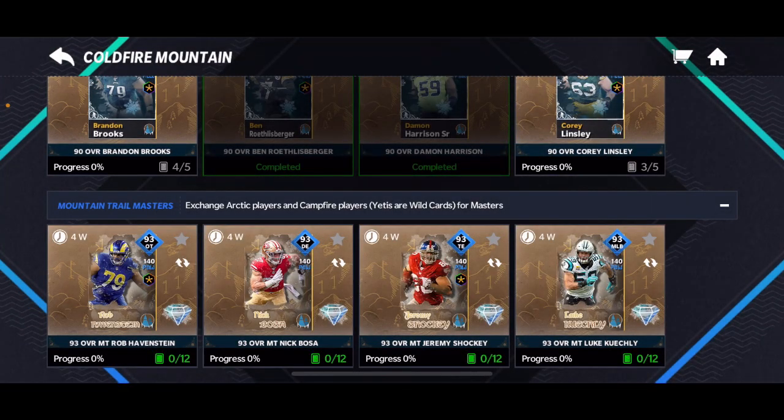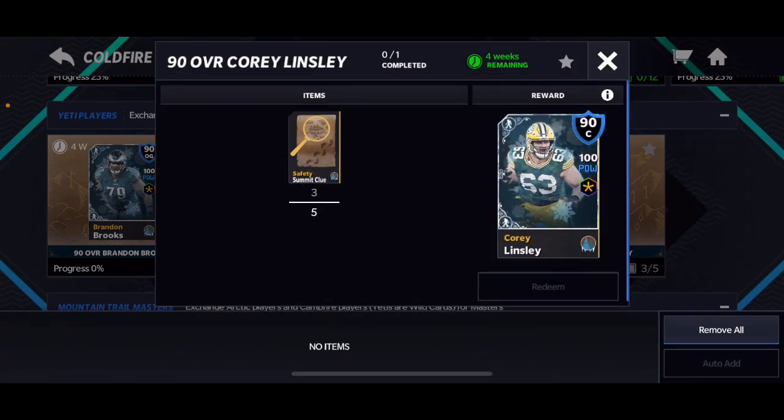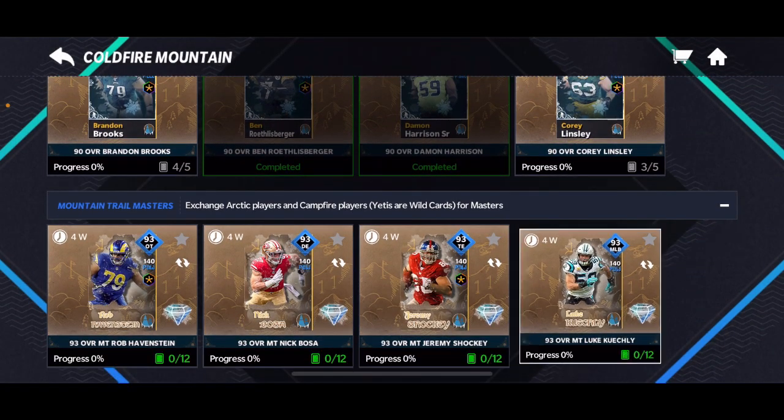Once you have the three 90 overall players and then the two players that you need, it's probably going to take you a couple days — it's not going to take you one day unless you really grind. But these four Masters here can definitely take you one day if you grind, which is pretty easy. You can keep one for your team and use them to get one here.